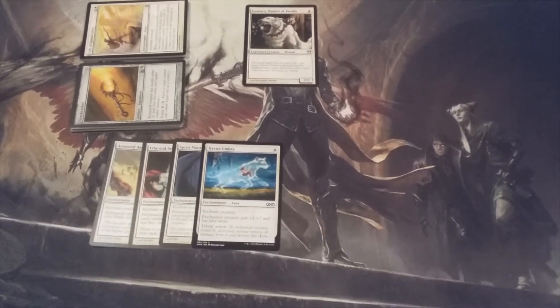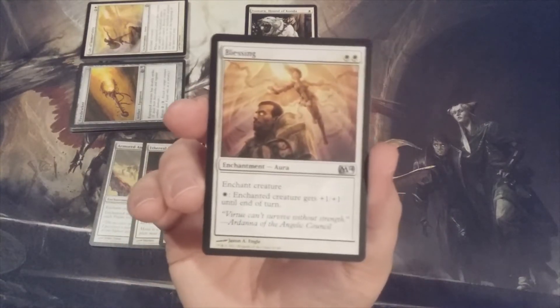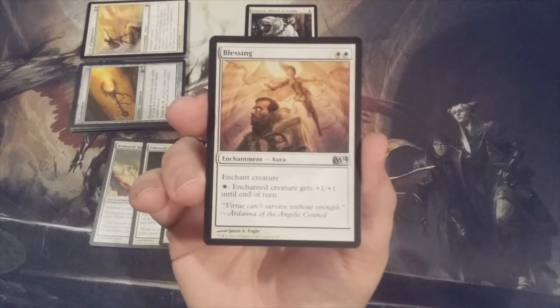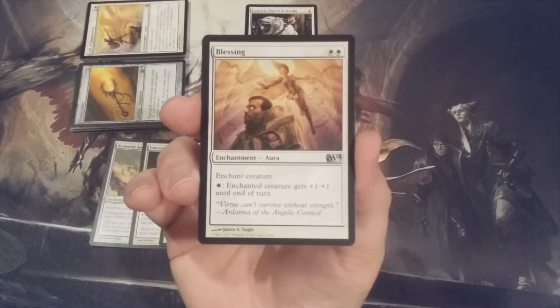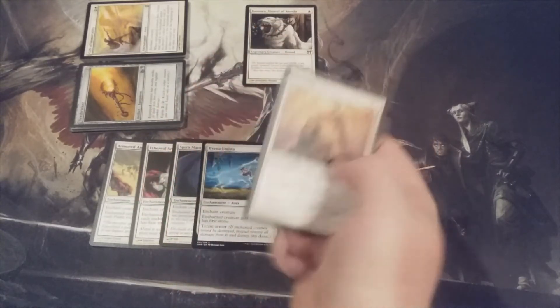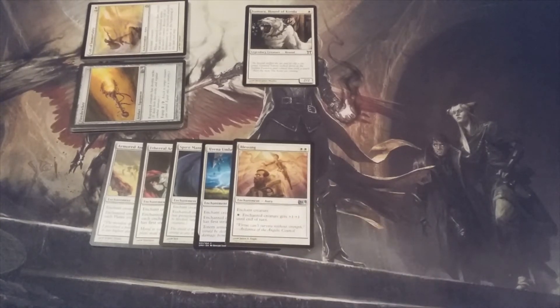Aura number five: Blessing, for two white. Enchanted creature gets +1/+1 for each white mana we tap until end of turn. Admittedly this aura is a placeholder for Daily Regimen — an enchantment for one and a white that puts a +1/+1 counter on a target creature. Unfortunately Daily Regimen is currently unavailable, so Blessing will hold its spot until that card makes its way into the deck.